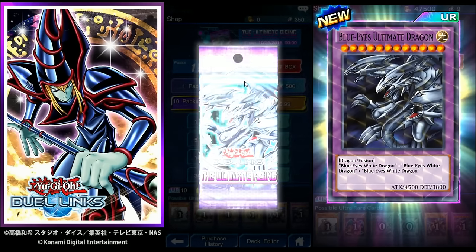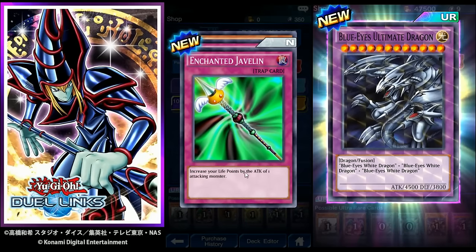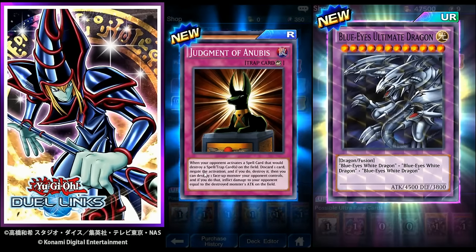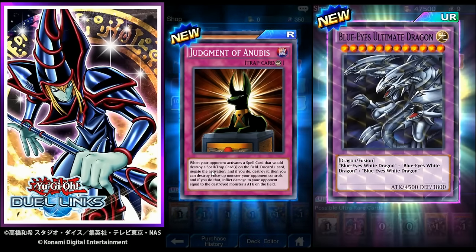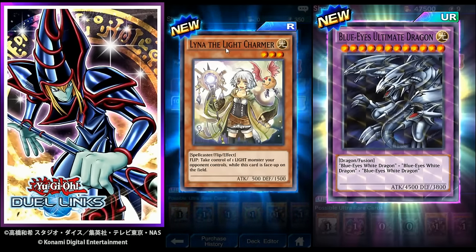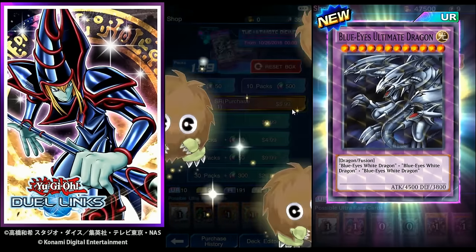Three Karibo — no shimmer, no Yugi. Chain of Javelin: increase life points by the attack of one of your attacking monsters. Judgment of Anubis: when your opponent activates a spell card that would destroy a spell or trap card on your field, discard one card, negate the activation and destroy it; then you can destroy one face-up monster your opponent controls and inflict damage equal to the destroyed monster's attack. Lena the Light Charmer: take control of one Light monster your opponent controls — just like the Wind Charmer we had.